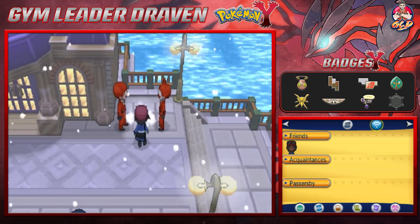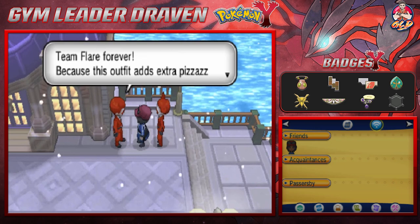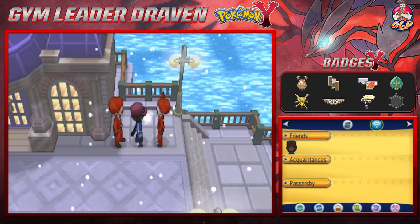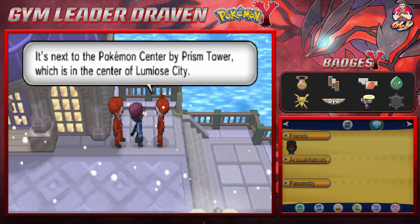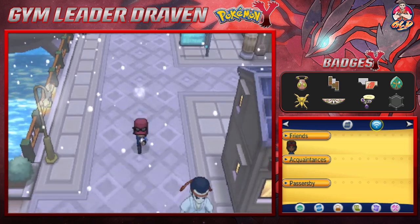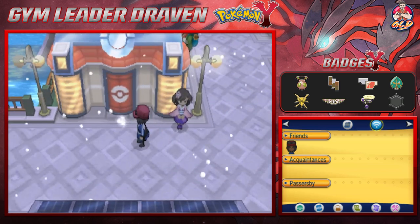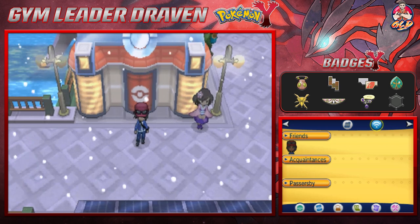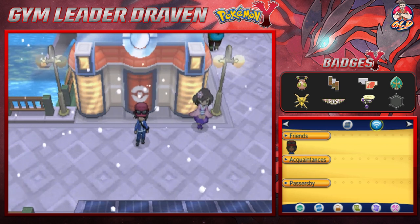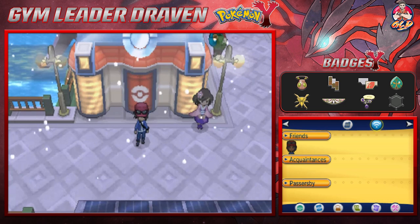Let's shake these guys down - Team Flare members always had extra pizzazz drinking espresso at Lysandre Cafe. We have to go to Magenta Plaza to get to the Team Flare location, and that's exactly what we'll do in the next episode. It's going to get very exciting! Thank you guys for being supportive and patient - I'll be back for another episode of our Pokemon Y walkthrough, see you guys!